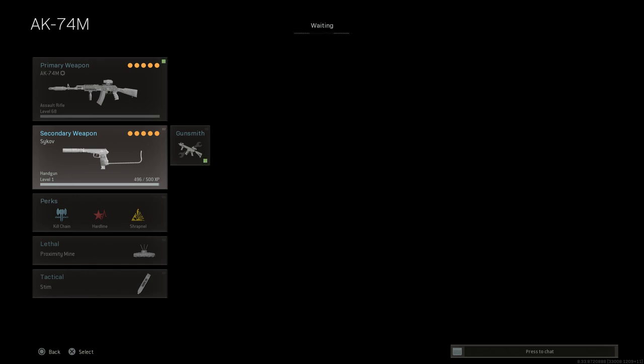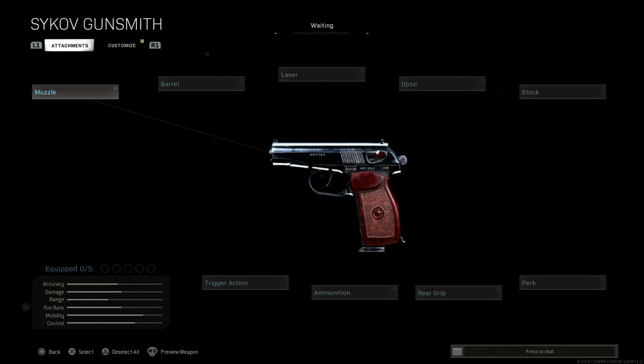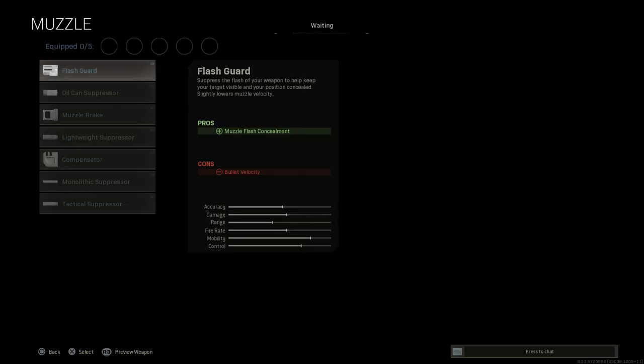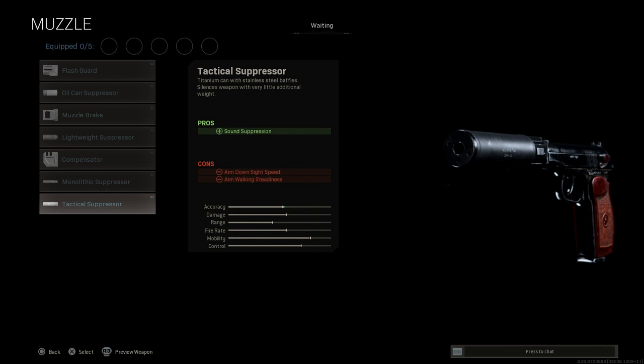First, I'll strip this down to base. Here is the base Sykov, or the Makarov PM as it's known in real life. We're going to put on a suppressor because the APB is essentially an upgraded version of the APS pistol — it was just made to take silencers and has different configurations with barrel lengths as well as muzzle velocity.